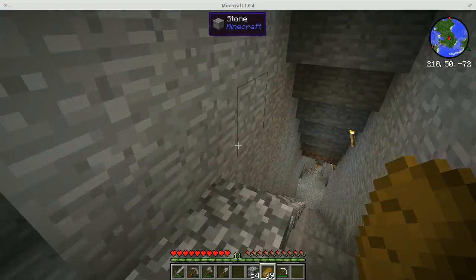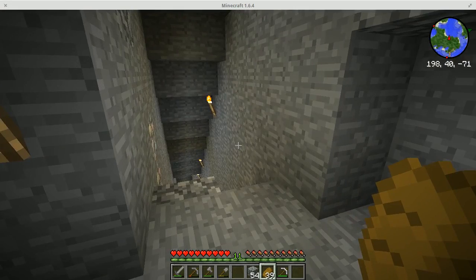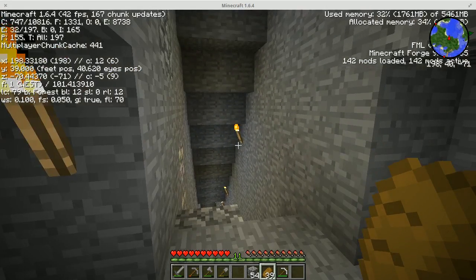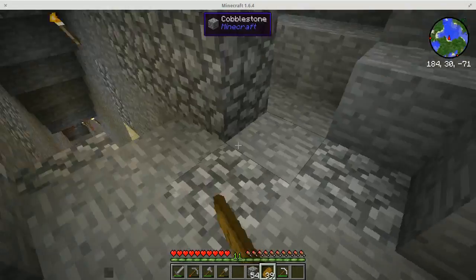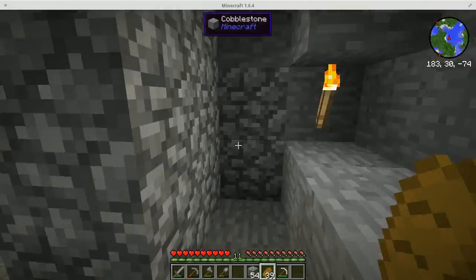Every ten levels there's a layer — we're at Y... I'm not sure exactly. Every ten levels I built an area to branch off the branch mines. Some of these things already existed. And I hear lava that way, but it's okay.